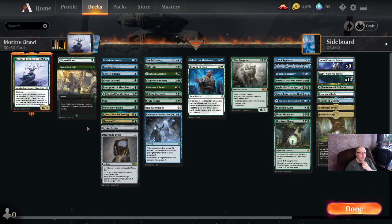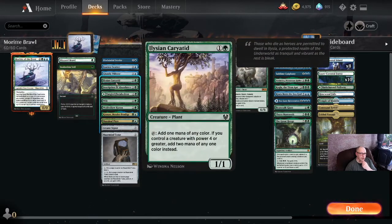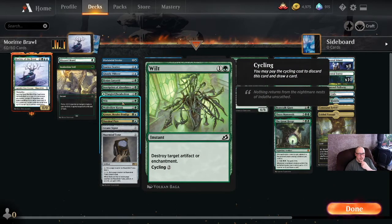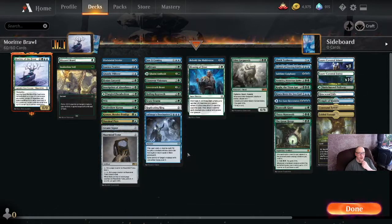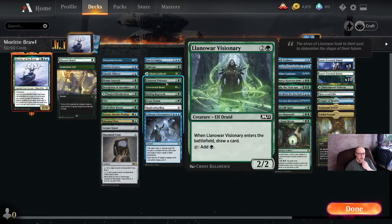To get up to that point, we've got some things to save our creatures and destroy their creatures. Some counters, some card draw, and some ramp. We've got, in case you see a Cica or something, a Wilt — we can always just cycle it away. And a little bit more card draw. And a couple of other win conditions that are simple.